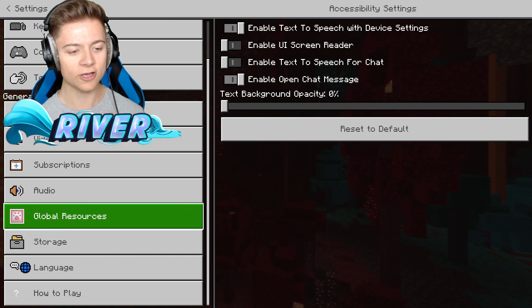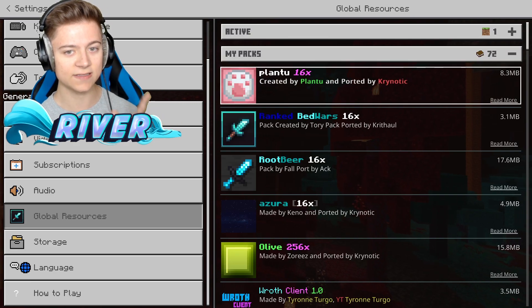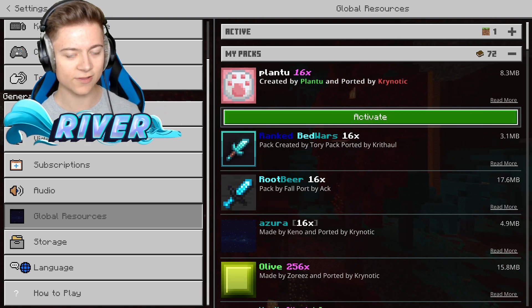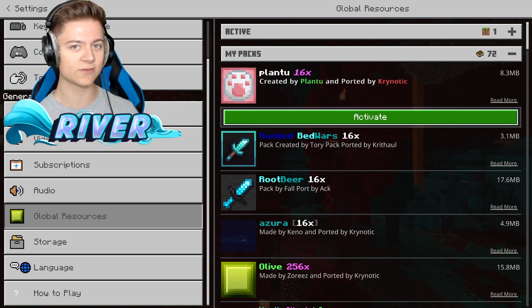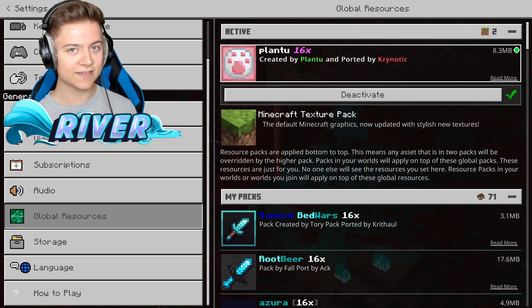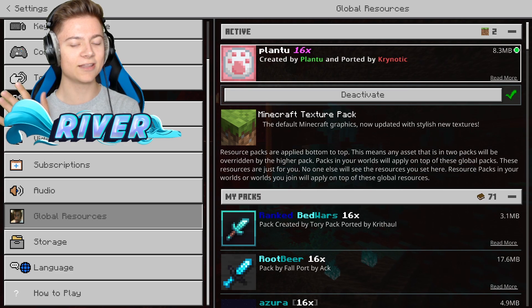Let's press settings, go to global resources, my packs. The first one is the Plantu 16x pack. This is actually a bit of a pink texture pack, so if you guys like that color be sure to go and check this out, because I haven't showed a pink pack in a minute.